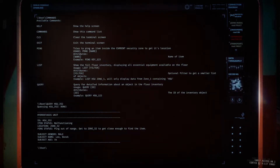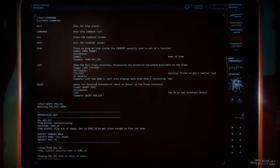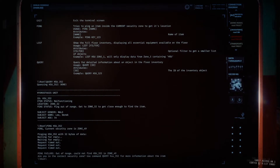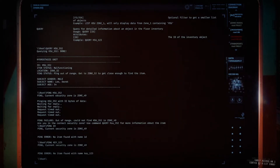You can also PING items — for instance PING HSU_352. If you were in a zone closer to it with a terminal, when you ping an item it will make a pinging noise for your players to find. You can ping things like people's IDs — PING ID and it will ping the name — or PING KEY_123, and it will ping that item, which helps your players find stuff.